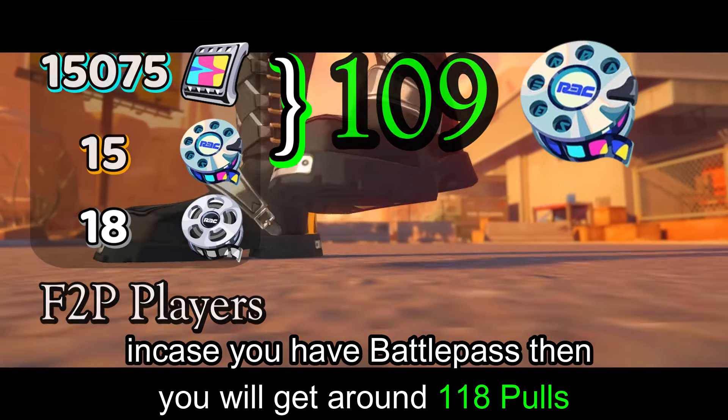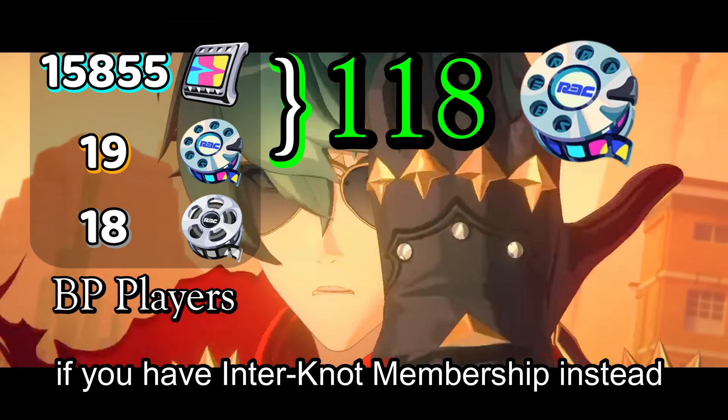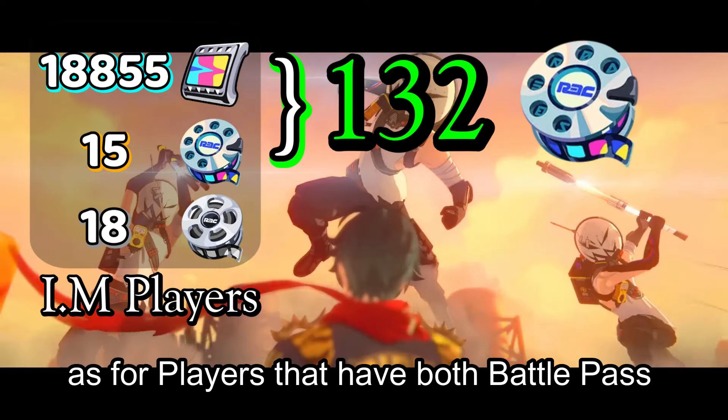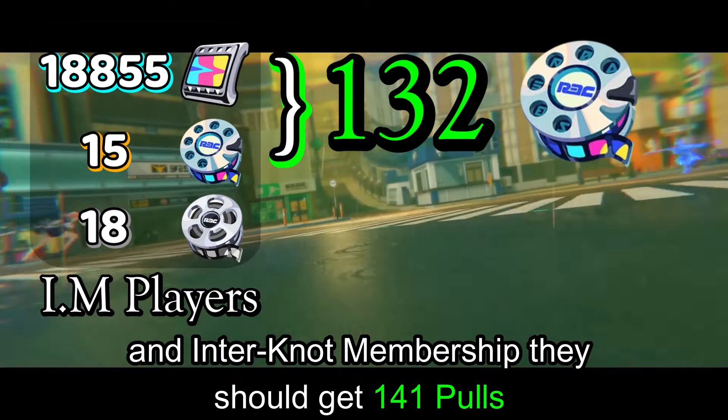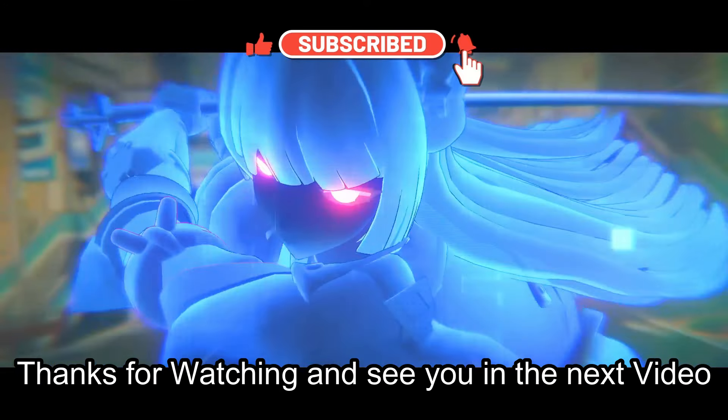In case you have Battle Pass, then you will get around 118 pulls. If you have Internaut membership instead, then you will get 132 pulls. As for players that have both Battle Pass and Internaut membership, they should get 141 pulls. Thanks for watching and see you in the next video!